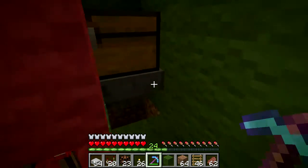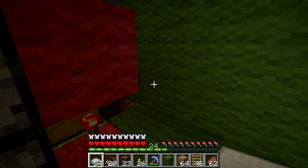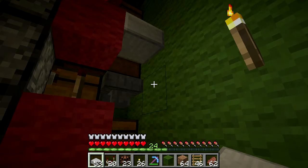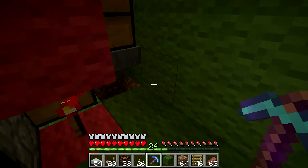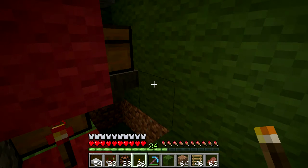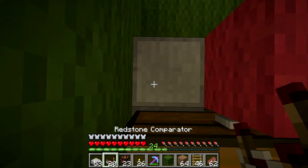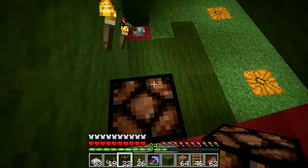Wait, did they change this? That would really suck if they did. Place it there - no, it's not the right place either. I think the carpet is in the way - there we go. Then from here we want to place a comparator that faces out from the chest - you can leave it in comparison mode - and then the redstone lamp.